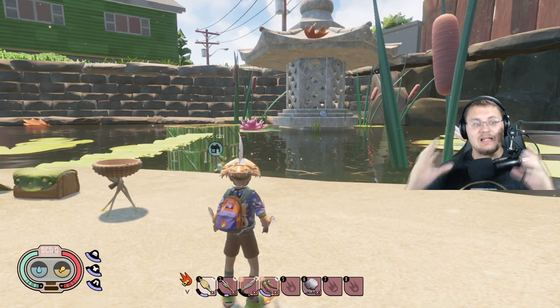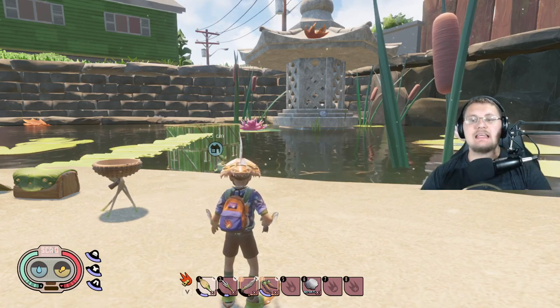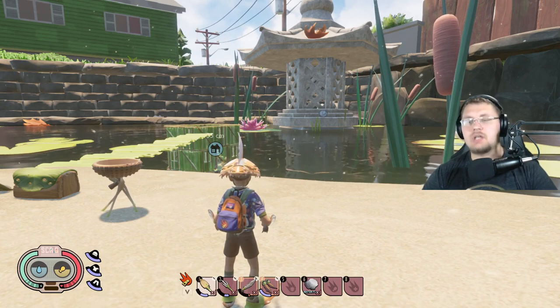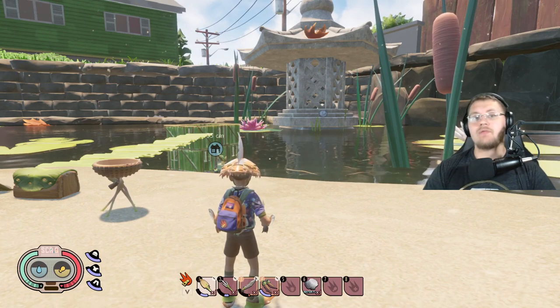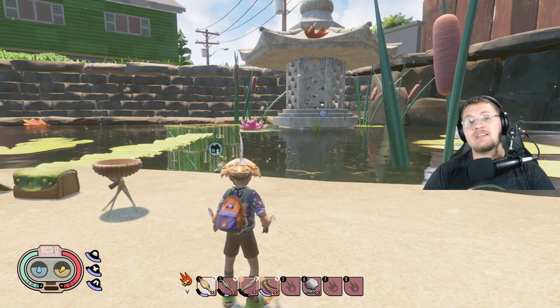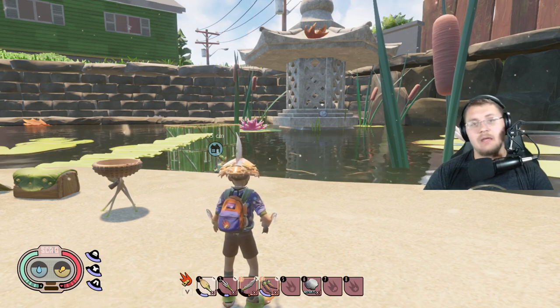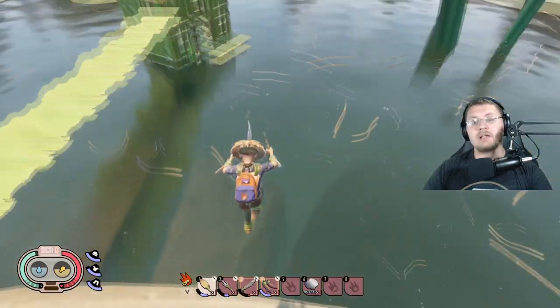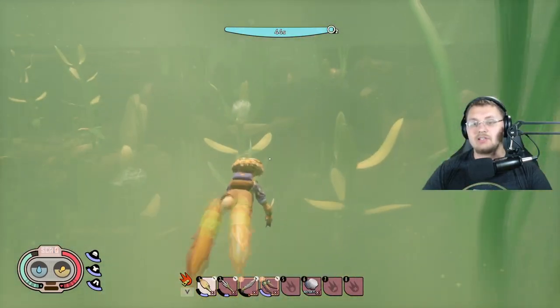For right now, let's focus on the bugs that are currently in the game — the new insects and arachnids we can fight, and also the koi fish: what its attack does, whether you can block the damage, and how much it takes off. Let's hop in and talk about the best way to take out any of the bugs in here.